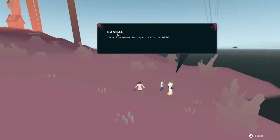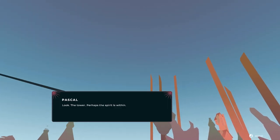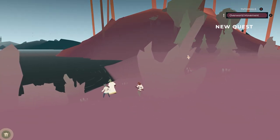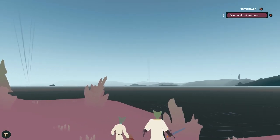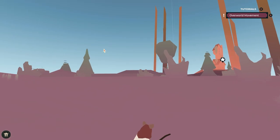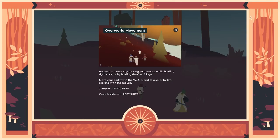Look, Pascal, look the tower — perhaps the spirit is within. What tower? Is that the tower? No. New quest: enter the tower. That's the tower there, alright. Overworld movement.